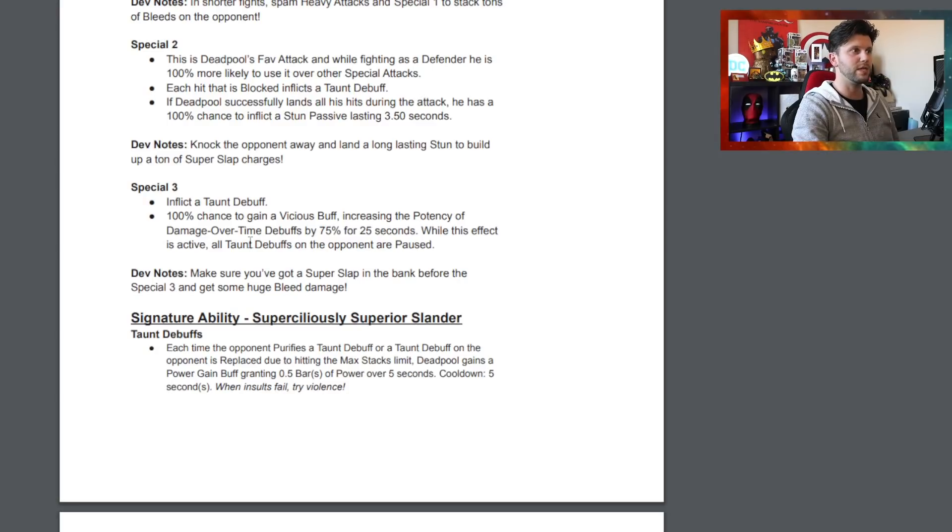We love a stun passive. SP3 has a 100% chance to get a Vicious buff, increasing the potency of damage-over-time debuffs by 75% for 25 seconds. SP3 rotations are key, and the dev note says make sure you've got a Super Slap in the bank before the SP3 to get some huge bleed damage.